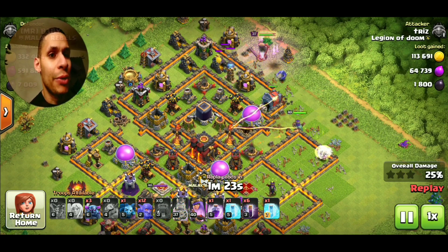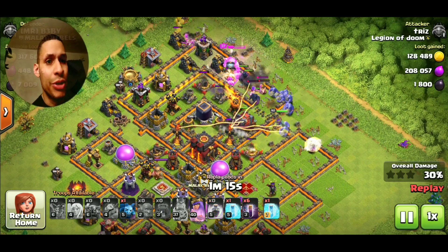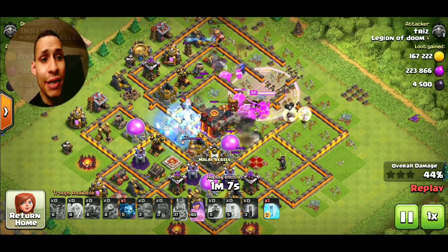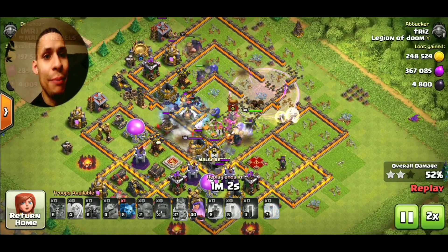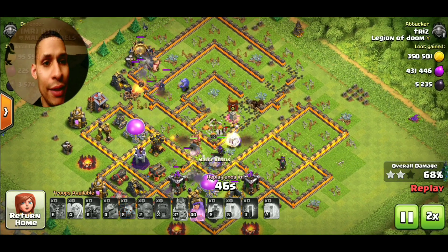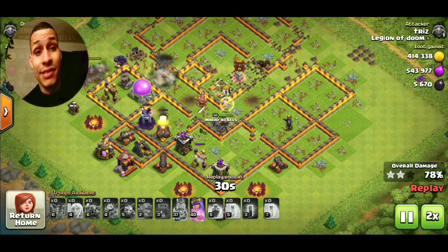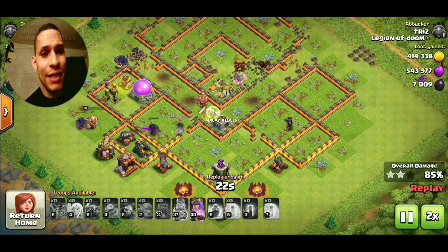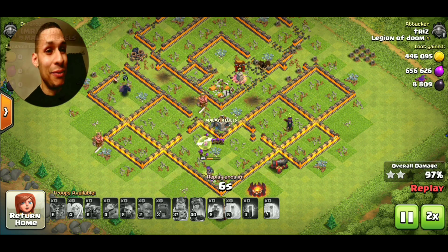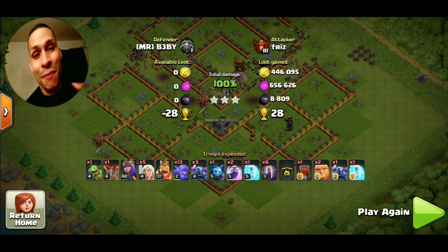We let the Wall Wrecker break in, drop the PEKKAs, bring in the Bowlers, then use that Rage spell to supercharge the kill squad. From there we Freeze and drop the Bat Bomb to get good value. I froze the multi-target Inferno Tower, dropped the Bat Bomb, then Freeze again. The other side of the core didn't stand a chance. By the time the Queen, Healers, PEKKAs, and Bowlers made their way in, the other side was already taken out. Because everything was done systematically it was an awesome raid — a max 10v10 hit. And the loot is crazy. I know some of you have gotten 2 million dark in one raid, and your boy Trill knows these things.